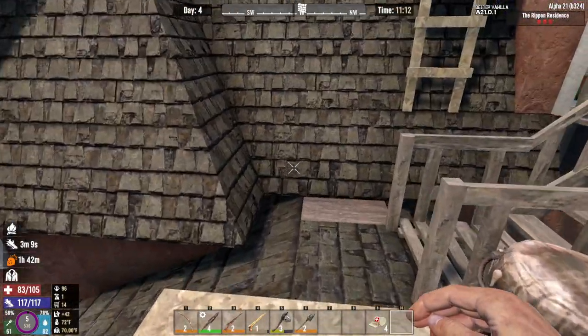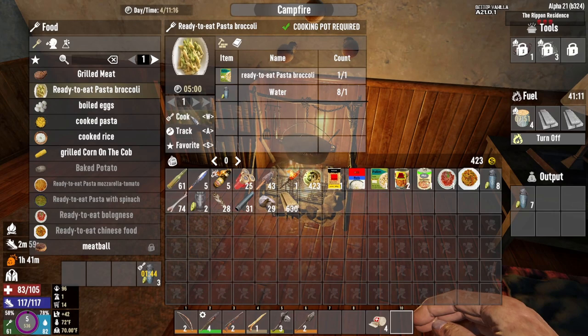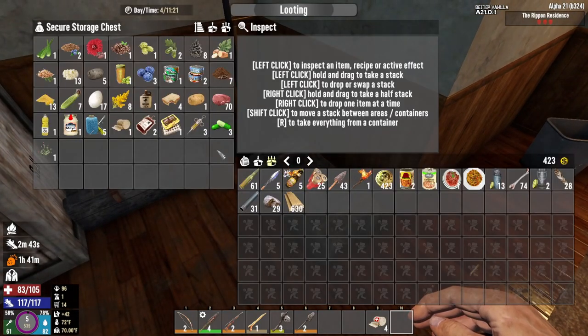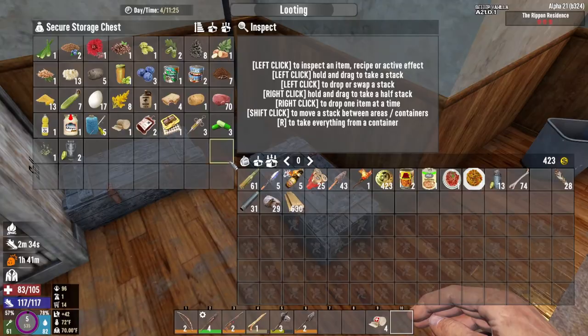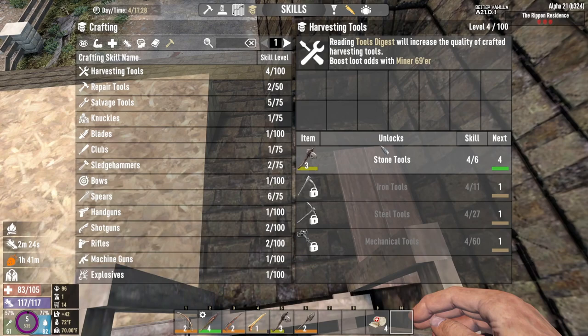Now we need to worry about finding an anvil, a bellows, and a crucible. That's going to be a little rougher, I think. But now that we're working on more water, we can go ahead and start these things again. I don't know how I feel about the whole water-and-jar thing yet, or dew collector and jar thing yet. I'm leaning more towards I do, but we'll see how it goes as we move through.